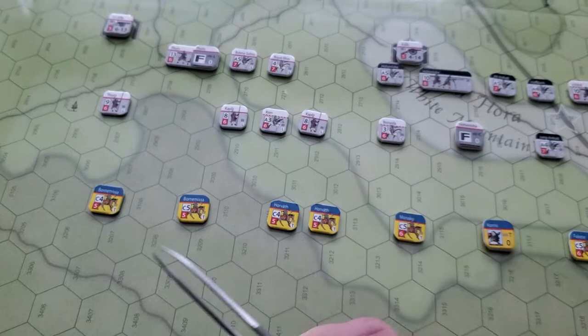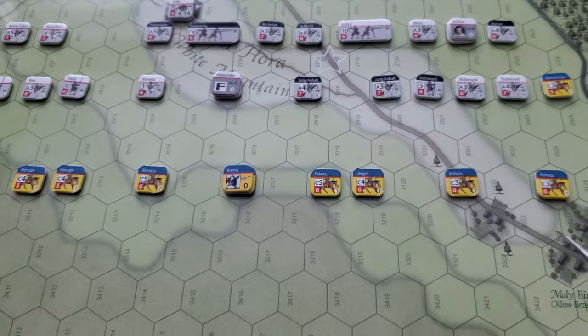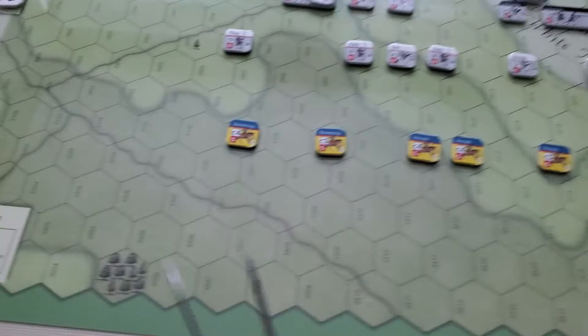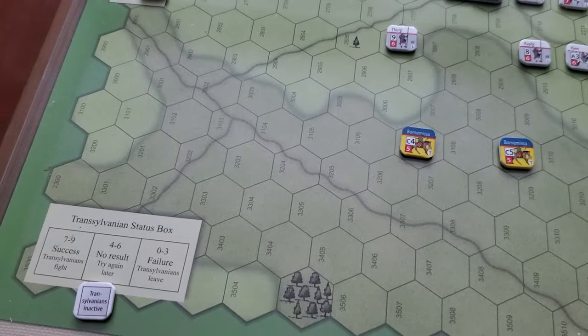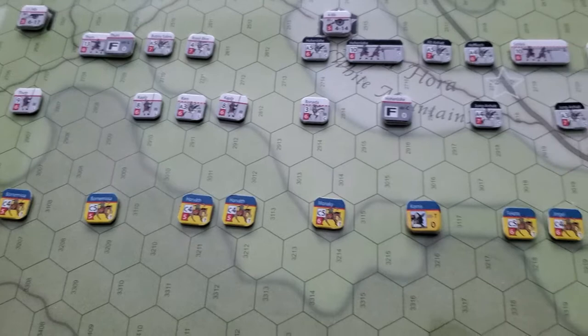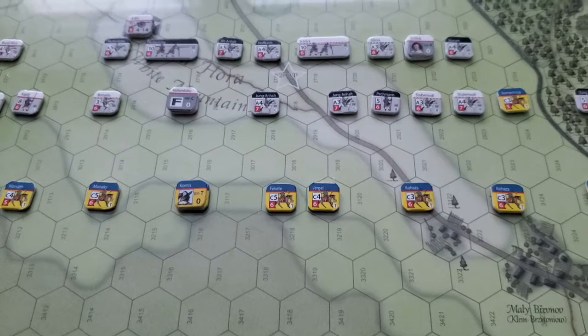Adding some depth to the line is some Transylvanian cavalry — light cavalry. They are, unfortunately, not able to activate initially. At the end of each turn during the marker removal phase, you roll on a table, and there's a possibility of them leaving the battlefield completely, remaining inactive, or committing to the battle — at which point you can use their forces and activate the wing as normal. Historically, I believe the Transylvanians pulled out and had no effect on the battle, so we'll see how that goes.